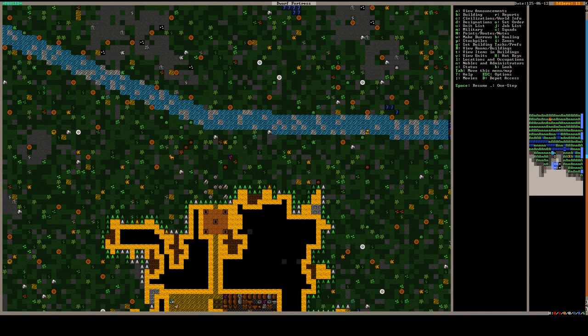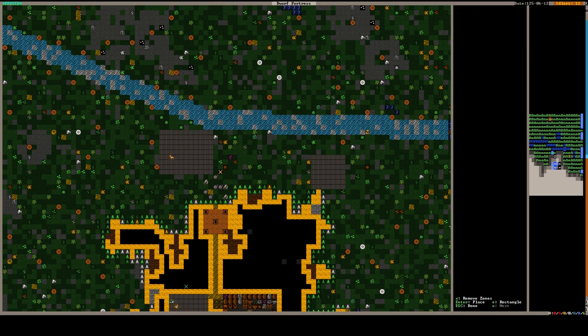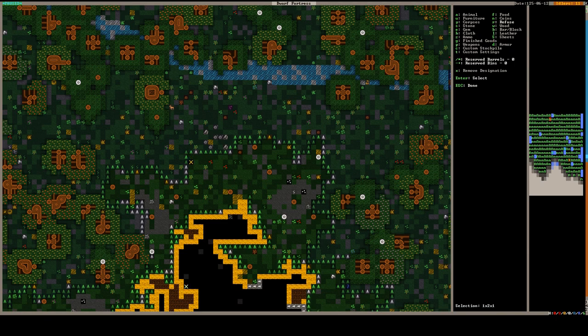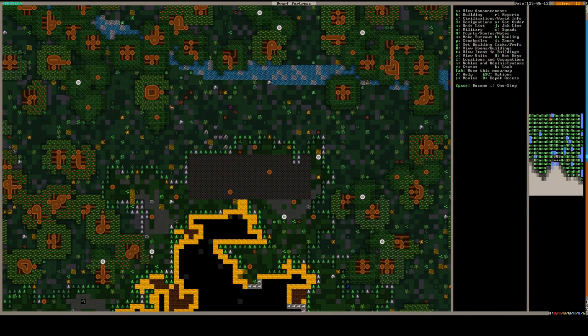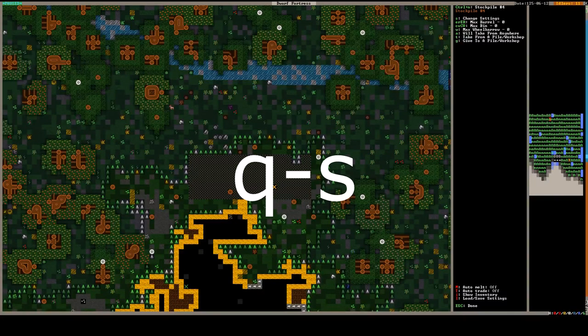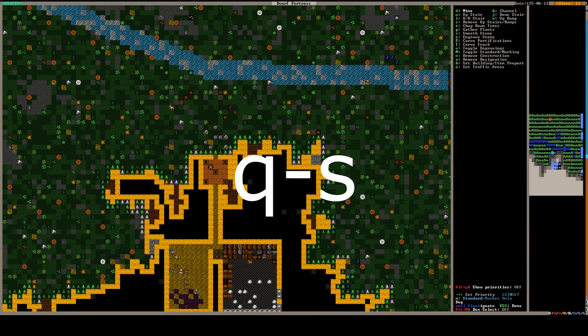My preferred solution is to create a refuse and corpse stockpile just outside the fort. I'm going to go up one z-level and make the refuse pile there. Make sure you select the refuse pile with Q then S and turn on corpses so those get hauled out of your fort. I also noticed that the entrance to my fort is only one tile wide — it really should be three tiles wide, otherwise caravans cannot come in. I'll make that quick adjustment.